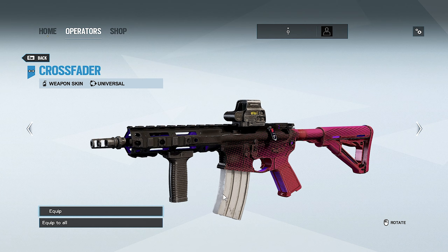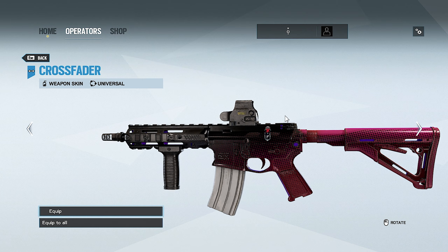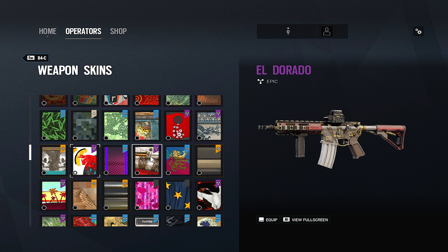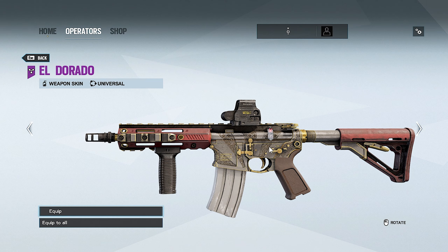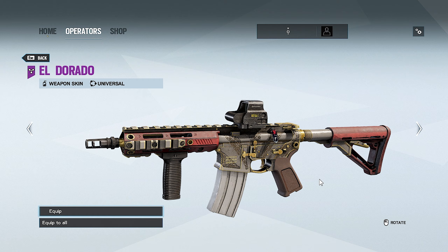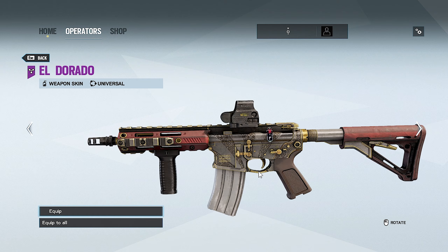The purple accent makes the inside of the barrel purple along with some other elements. Overall very nice. And then there's El Dorado — a more rugged type of skin, not my favorite, but it's a seasonal.